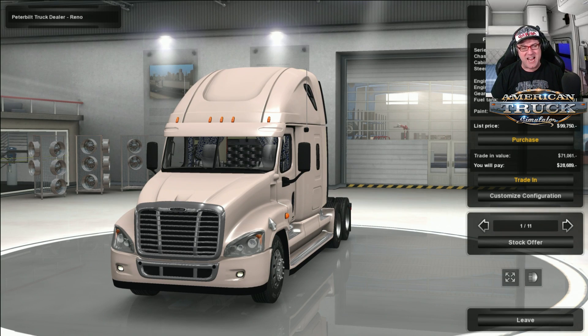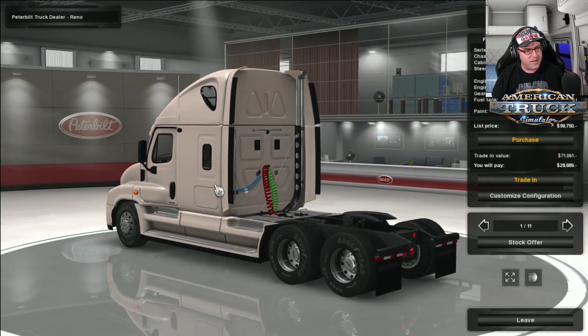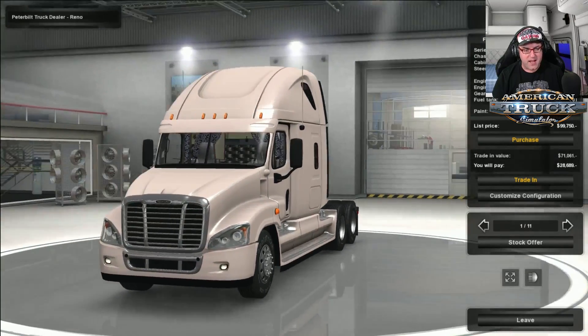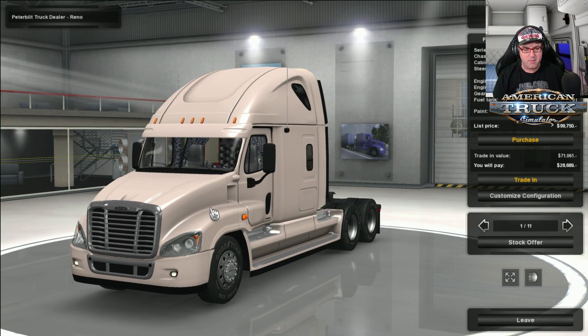We're taking a look at the Freightliner Cascadia mod for American Truck Simulator. Now, this only works with version 1.28, so you can't use it in any other version besides that. We are in the Peterbilt dealer just over there. This is done by Cyrus the Virus, so it's been a while since we've had a look at the Cascadia — it was actually March — but this is a totally different mod.